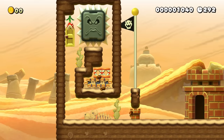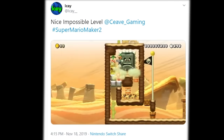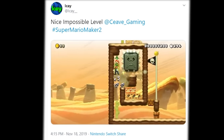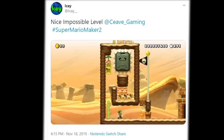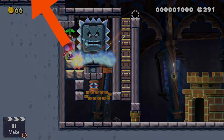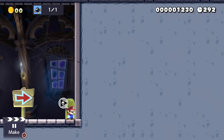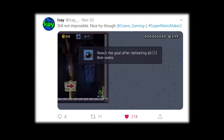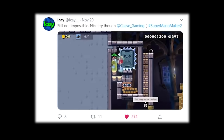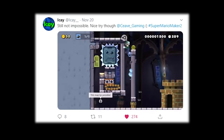I immediately uploaded this design and asked around on Twitter to make sure we had a perfect unbeatable stage. Someone beat it within an hour — but only because I made a stupid mistake. I forgot it's possible to leave the door at exactly the frame the Bob-omb explodes, which lets the explosion break the brick block. Another factory reset later, I had a new design: added brick blocks and a clear condition to kill the Bob-omb, since enemies that are part of a clear condition do not respawn. The stage became absolutely 100% unbeatable.